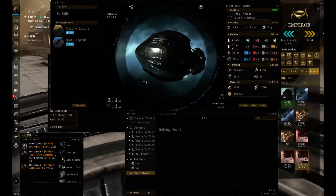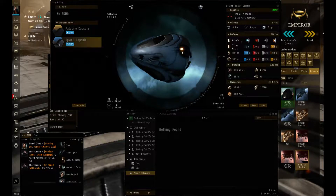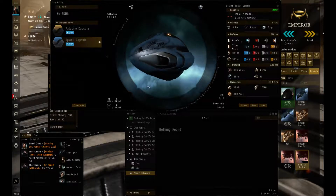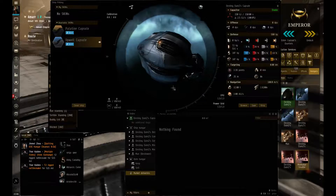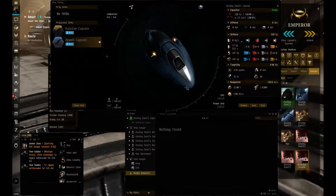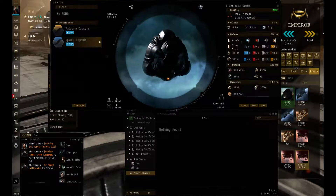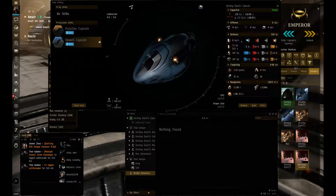So our current capsule is very nice but very dull. We got the Upwell capsule skin — not too bad. I honestly like the blues myself.